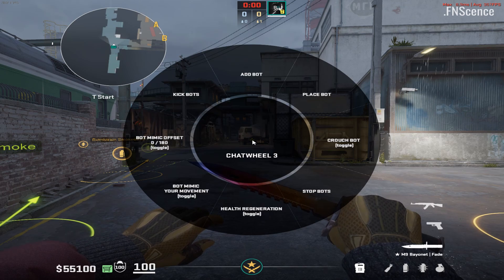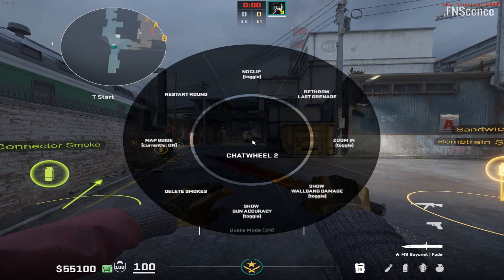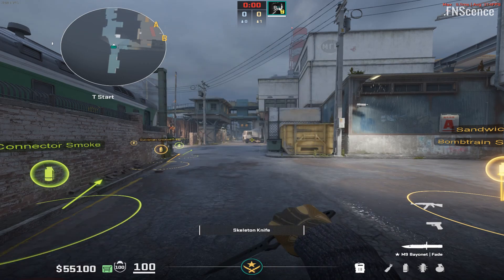Scrolling your mouse wheel while the radio menu is open will reveal even more options. There are a few fun ones like high FOV, or changing to any knife and setting it on fire.